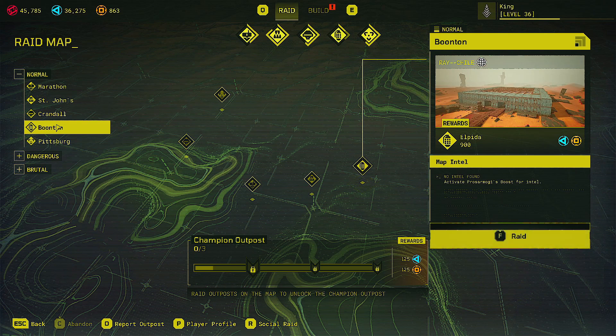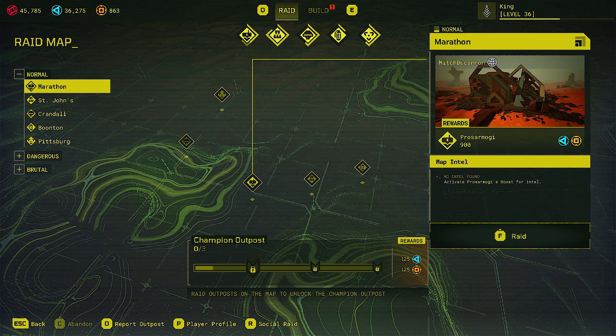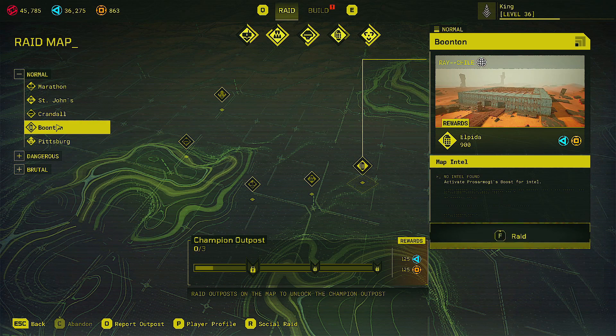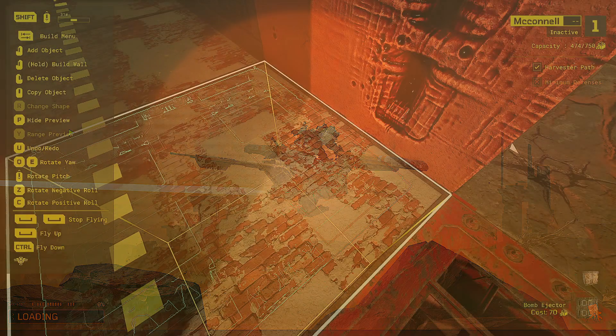If you don't want to constantly be going up against brutal bases, you can play the dangerous ones and then head over to the brutal side and get yourself some nice XP if you can complete that championship raid on brutal. Honestly, playing on brutal gives you a lot more experience and learning for both the building and gameplay aspects, so I recommend doing that if you want a challenge. But if it is too difficult, you can go the other way and come back to the brutal bases for the XP. Keep in mind you can't skip champion bases — you'll have to complete them.